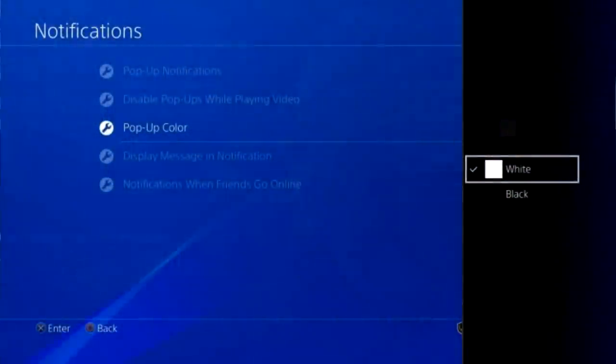Something they should have done from the beginning: notifications for watching films and TV. If you're watching any sort of media, you can now disable messages and notifications — so if you just want to relax and watch a movie, you can turn that off and won't get notified if a friend comes online or invites you to chat. You can also change how much of the message is displayed and its color.